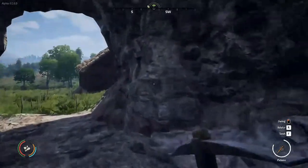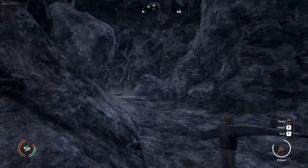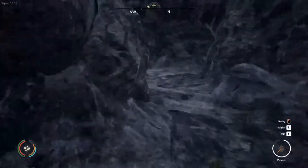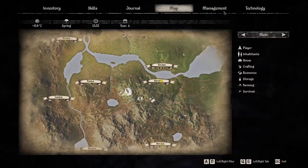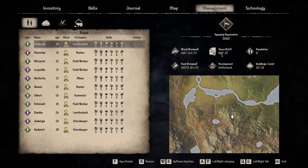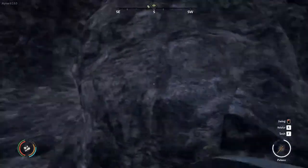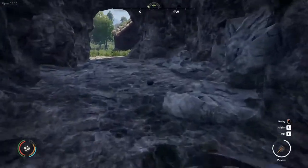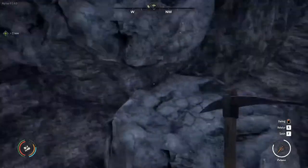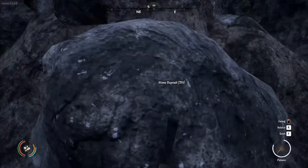My next thing is to collect a load of iron here and go back to my smithy in my town, make some arrows and sell them, because that's the best way to make money. And also my taxes are due, and they're quite high after building all those houses, so I need to start making money quick. So what I'm going to do now is do a bit of mining, and then I'm going to magically teleport back to my base and I'll show you how to make the arrows, and then I'll go and sell them.